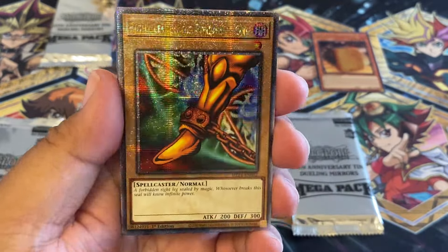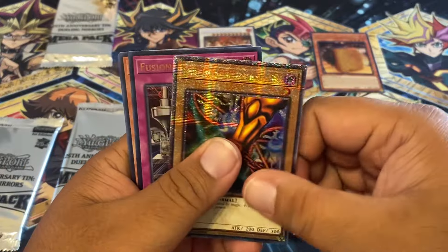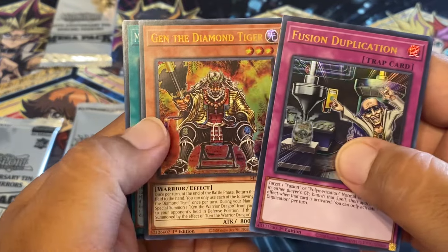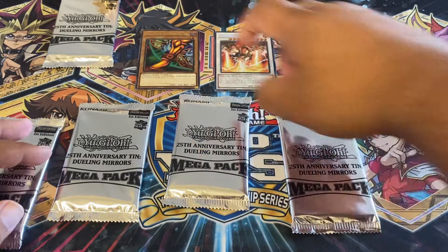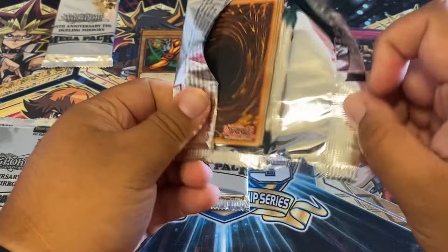We got the Right Leg. We're halfway there — well, not even. Fusion Duplication. Oh, the leg! My leg — that's so funny. The diamond tiger. Oh my gosh, the Makanko cards. Is that me or Disney? Trident Dragion's really good. I'm pretty happy pulling that.